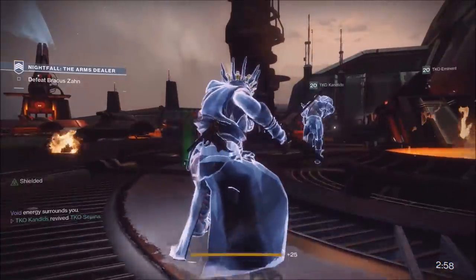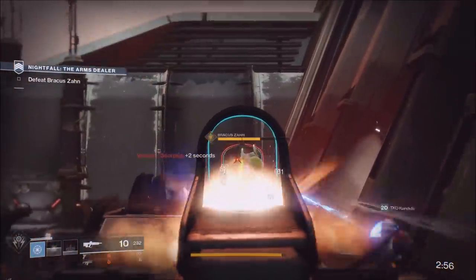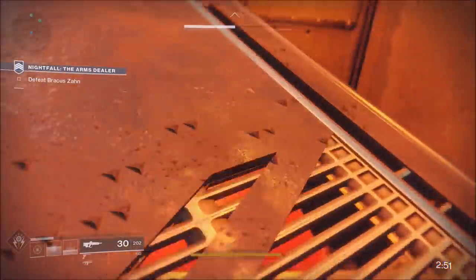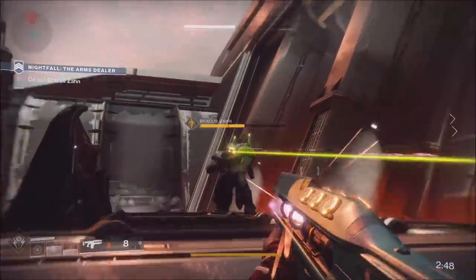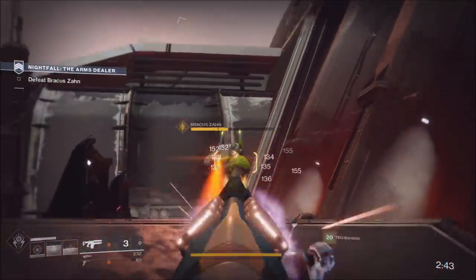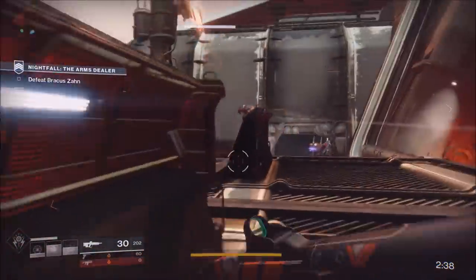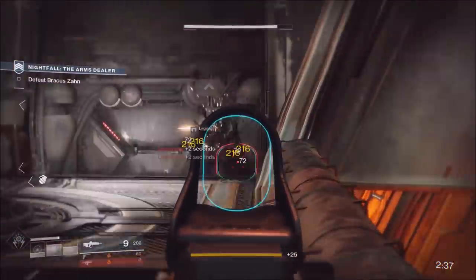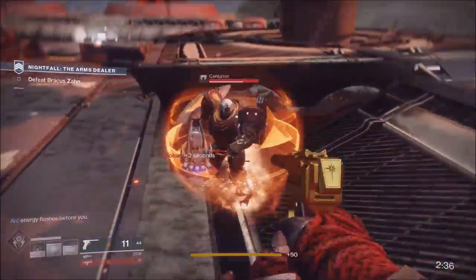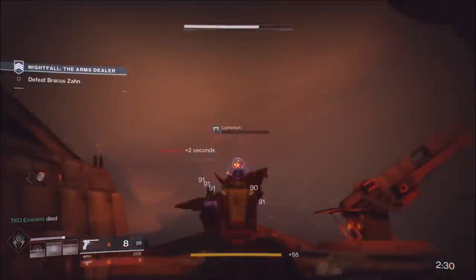The timer is already hard enough especially if you're doing the Rat Pack sidearm quest challenge where you have to finish the Nightfall with more than five minutes remaining — I made a video on that. Also, if you need help leveling up, I made two videos on the fastest and easiest way to level up as close to 300 as possible. Running multiple characters of the same class is a good idea — more exotic loot chances, more milestones, more flashpoints and luminous engrams.